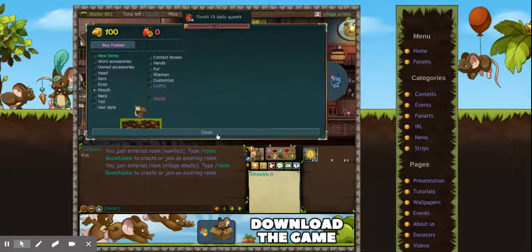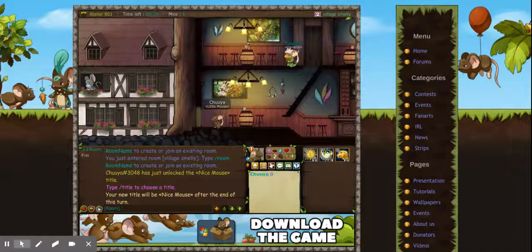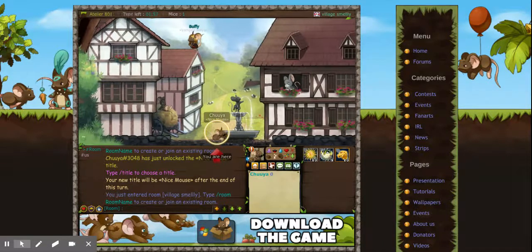We just got 10 cheese coins — we're gonna ignore that for now, even though I need to find a way to give those to myself. You want to have the mouth item equipped.